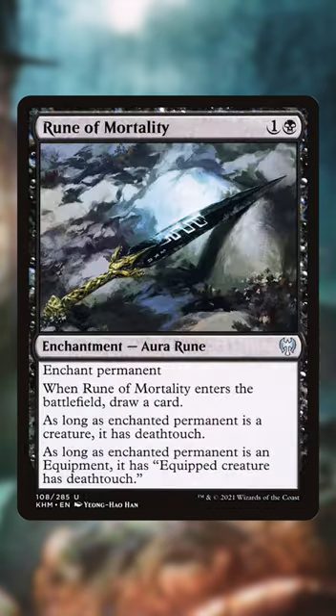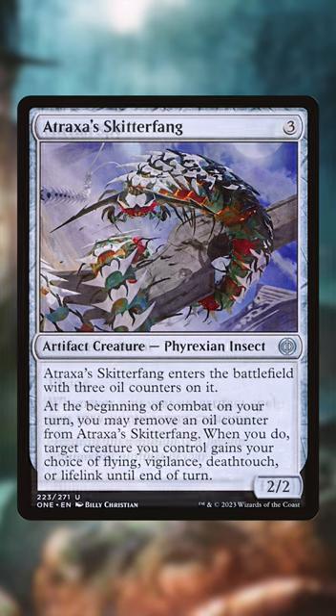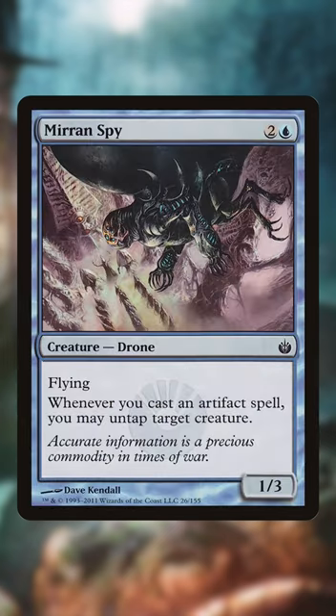We also have some Bjorna synergy in Rune of Mortality and Attrax's Skitterfang to repeatedly kill creatures. And Mirren Spy powers Bjorna up to the extreme, along with Master Transmuter.